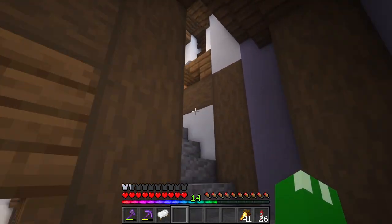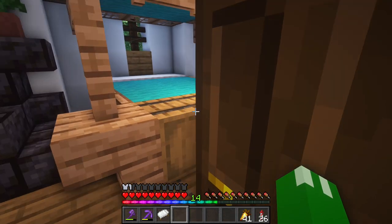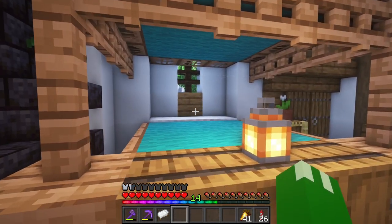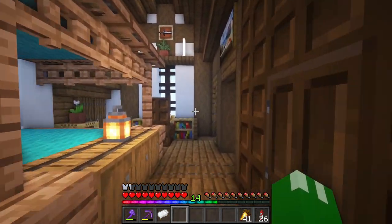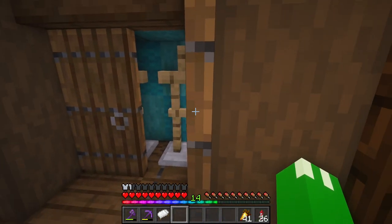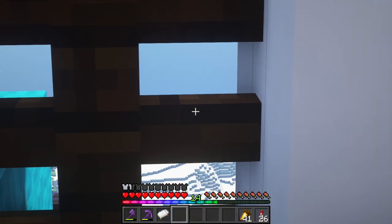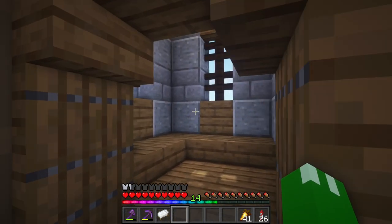If we go up the stairs in the kitchen, we get to the king's quarters. The king's quarters has this little fireplace and of course the king-sized cyan bed. You've got to have the Ventia colors in here — some extra storage and wardrobes right here. We've got a nice little spot right next to the window where we can look out over this side of the kingdom, which isn't built yet but it's coming soon.